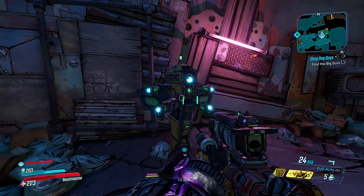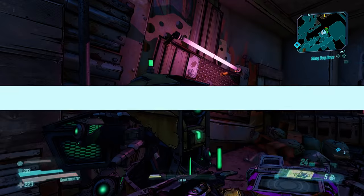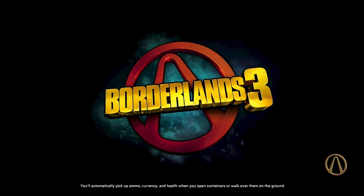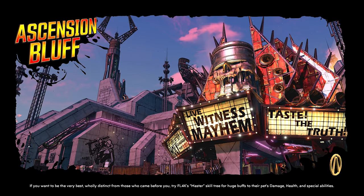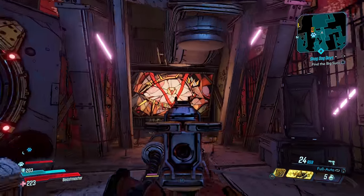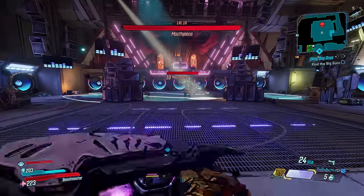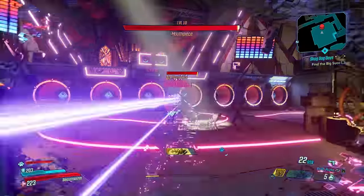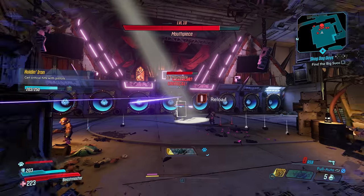Well, with Borderlands 3 they have started adding save locations near boss fights, so when you save and quit — like I'm gonna do right now — you can come right back into the game and you'll be spawned right there by the boss. So gone are the days of running across the map or using mods like Commander Mod or whatever. Now you just spawn in and you're right here beside the boss fight.